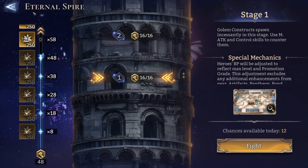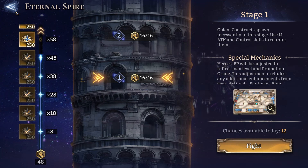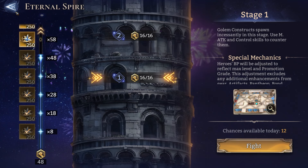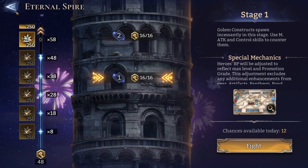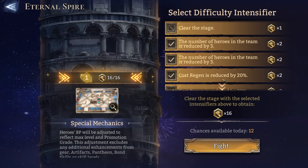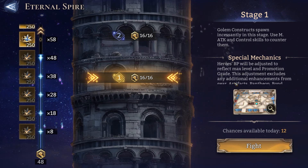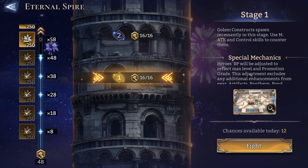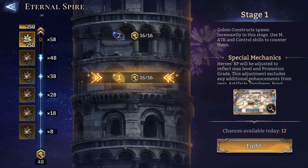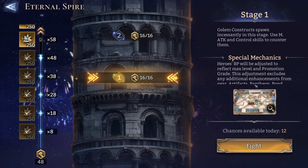Hey guys, Pernan Unlocked here and welcome back to another Waterworlds video. Today we have a new event that opened up which is a similar concept to the Endless Tower in Red Shadow Legends. This game mode is pretty interesting because you can adjust your difficulties with different modifiers, and there's a special mechanic where you don't really need good gear or artifacts to succeed. All your heroes are basically max level and promotion-ready, but they don't need any gear or artifacts to work well. Pantheon bonuses don't work either.